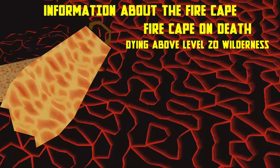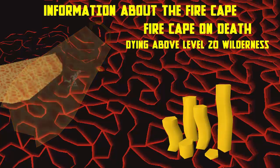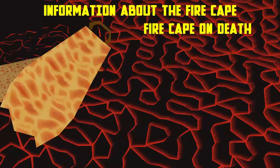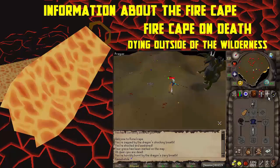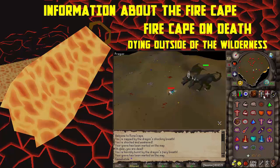The second result is dying in the wilderness above level 20. This will result in your Fire Cape becoming 37.5k coins when you die to a player, and you will not get your Fire Cape back, meaning you will need to go back to the Fight Caves to defeat Jad and reclaim your Fire Cape. The final result is dying to an NPC or anything else that isn't PvP related, which will result in your Fire Cape still being intact in your inventory.